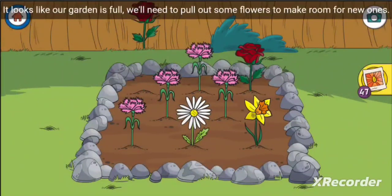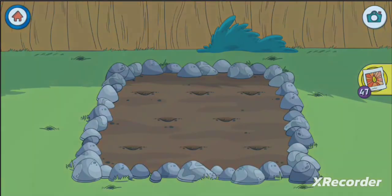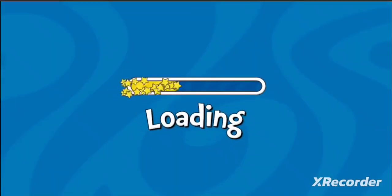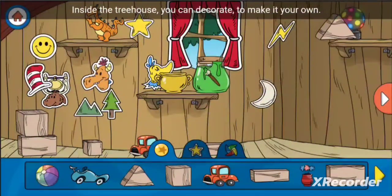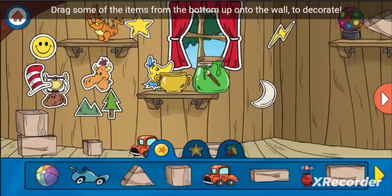It looks like our garden is full — we'll need to pull out some flowers to make room for new ones. Select the tree house to go inside. Inside the tree house you can decorate to make it your own. Drag some of the items from the bottom up onto the wall to decorate.